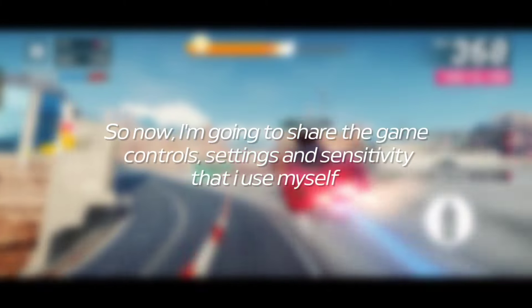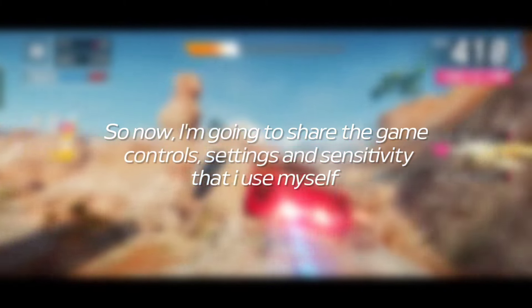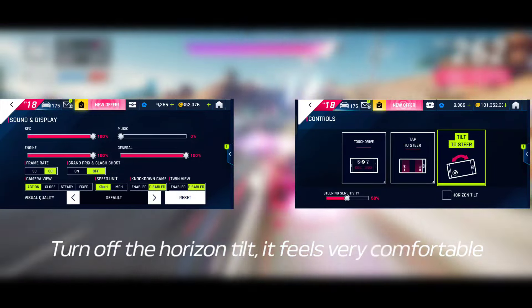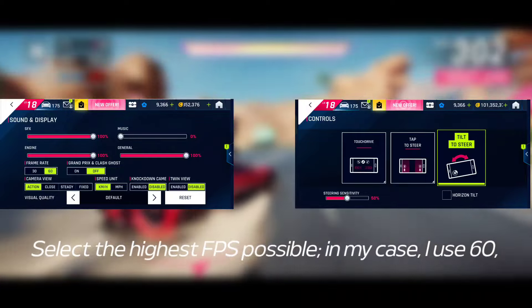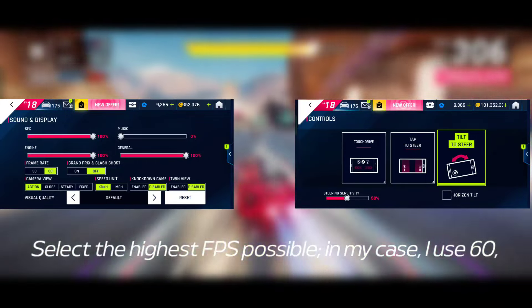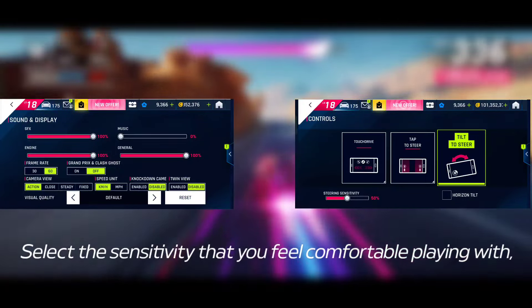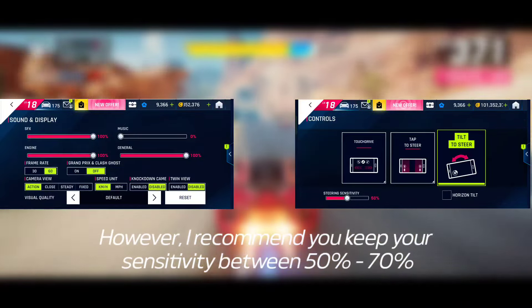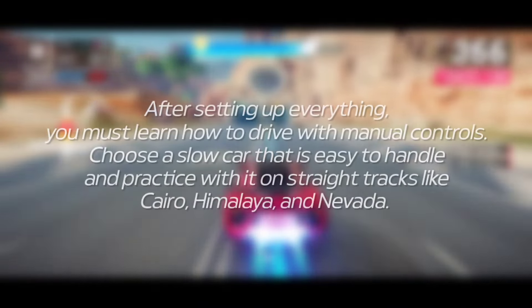I'm going to share the game controls, settings and sensitivity that I use myself. For camera, use action cam and turn off the horizon tilt — it feels very comfortable. Select the highest FPS possible; in my case I use 60. Select the sensitivity that you feel comfortable playing with, however I recommend you keep your sensitivity between 50 and 70%.